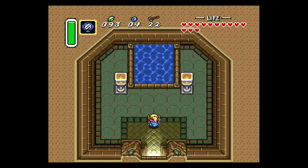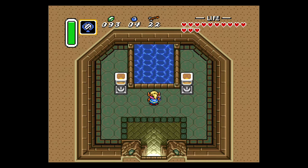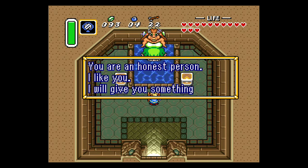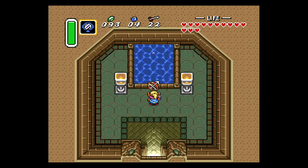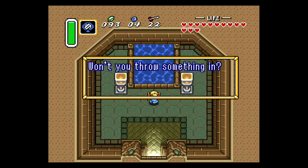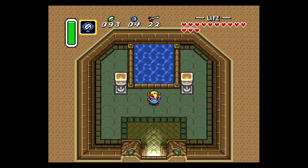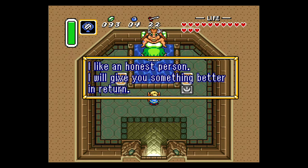From here we are going to get the Silver Arrows, so you want to throw in your Bow and Arrow. This item is not needed for Turtle Rock — it's needed for the fight against Ganon — but doing this now is a lot quicker than doing it before or after Ganon's Tower. You're just sort of in the area, so you may as well do it now. With the Silver Arrows in tow, leave the Fairy Fountain and then go back in to reset it. Alternatively, you can stand in front of it for a while and you'll get prompted again. Once you have the menu open again, you want to drop in the Tempered Sword.